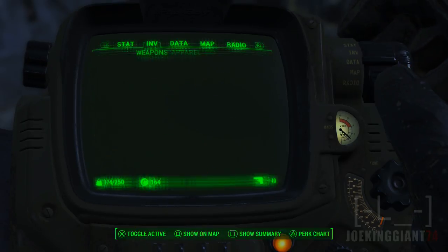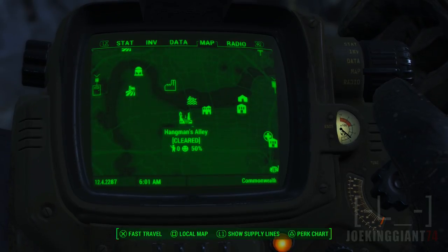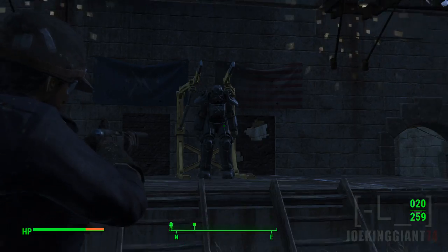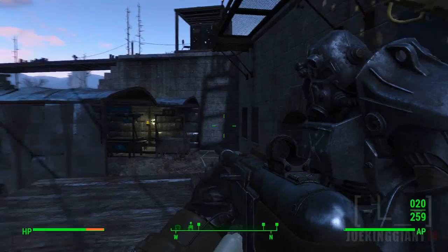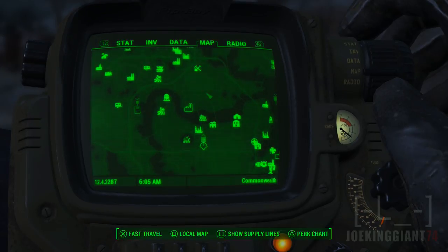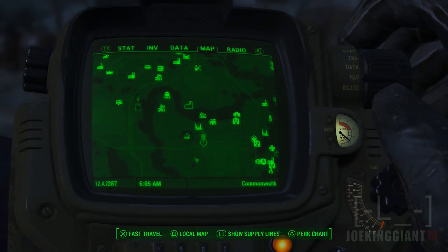Let's go to Diamond City for the first time ever. I believe one of the best ways to get there will probably be by teleporting toward Hangman's Alley or the Chestnut Hillrock Reservoir — I'll use that soon. I really want to use the robot suit, but I don't think we need it for this mission. Maybe for a more difficult one — there's an area right here I haven't even discovered yet, lots of buildings.